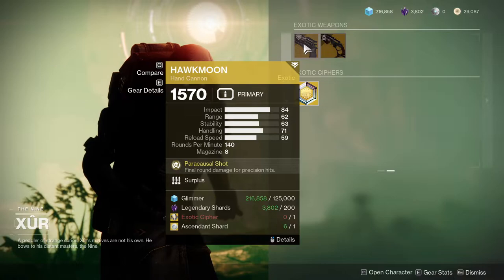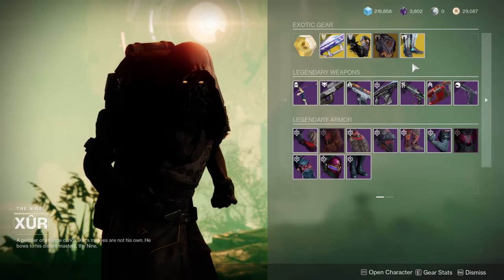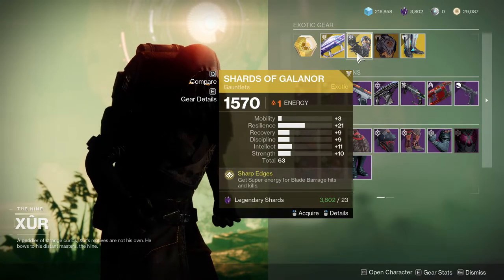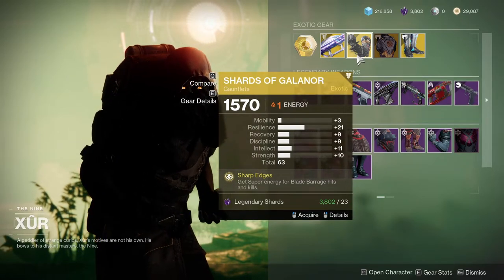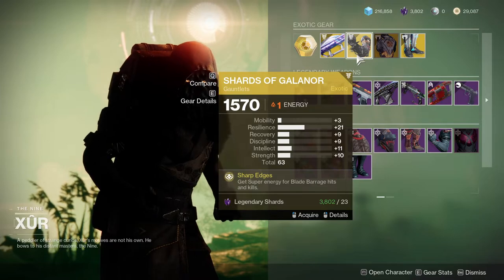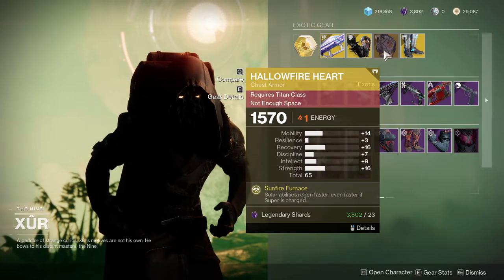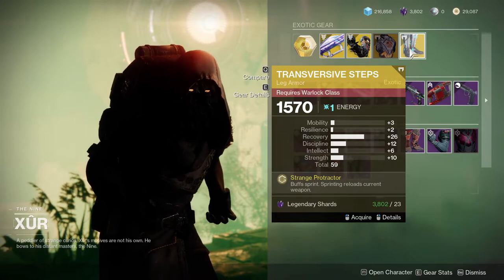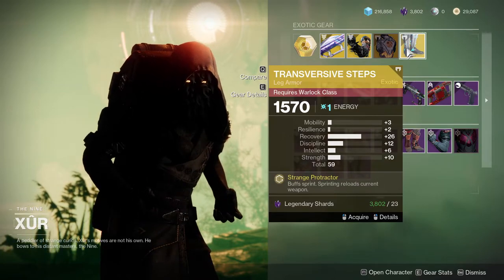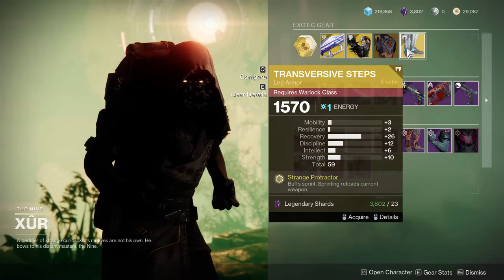For exotics: Hawkmoon with Surplus — I'll ignore that. Dead Man's Tale with Moving Target — this might actually be good now that Dead Man's Tale is going to be aimed down more. Two-Tailed Fox — not the biggest fan of this rocket launcher. Shards of Galanor with 21 resilience — interesting. I would probably bump up the recovery to a 19, since Shards is a swap exotic, not something you hold onto forever. Hollow Fire Heart is garbage. The Transversive Steps have great recovery — I would pick those up, though the resilience is a little low.